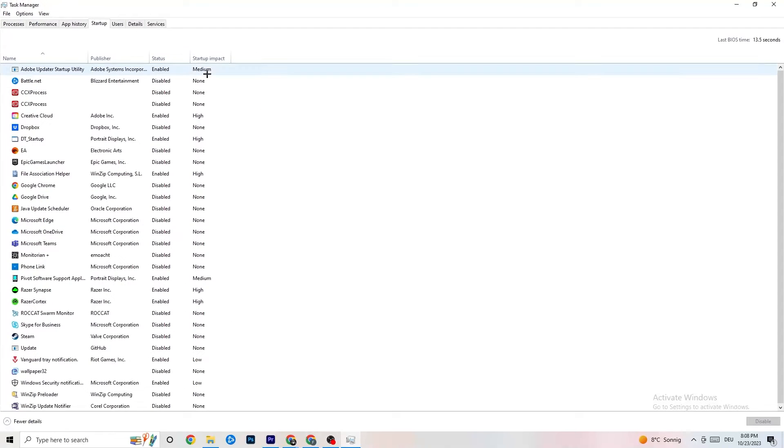Next, click on the Startup tab. As you can see, I've disabled nearly everything. I want you to disable every single program that auto-starts in the background to decrease your GPU and CPU usage. For example, right-click Adobe Updater or any startup program you don't need and click Disable. Do that for every program you don't need running. Then close Task Manager.